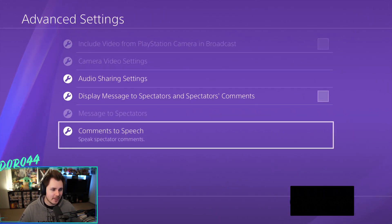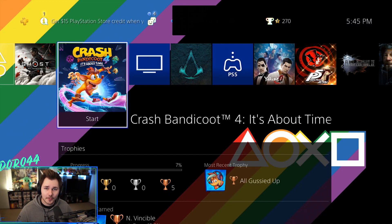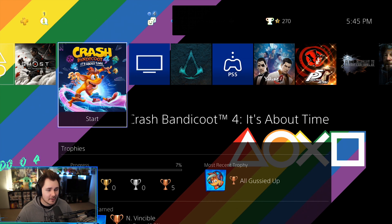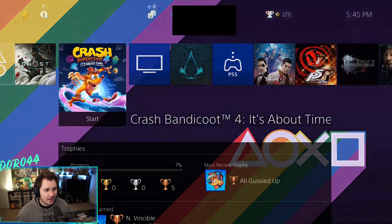For the last option, "Comments to speech," this is if you want the PlayStation to read your Twitch stream comments out loud. If you want that, have it on; if not, make sure that box is unchecked. Once you're done with all those settings, the next thing you want to do is pick the game that you want to stream to Twitch, click on it and open it.